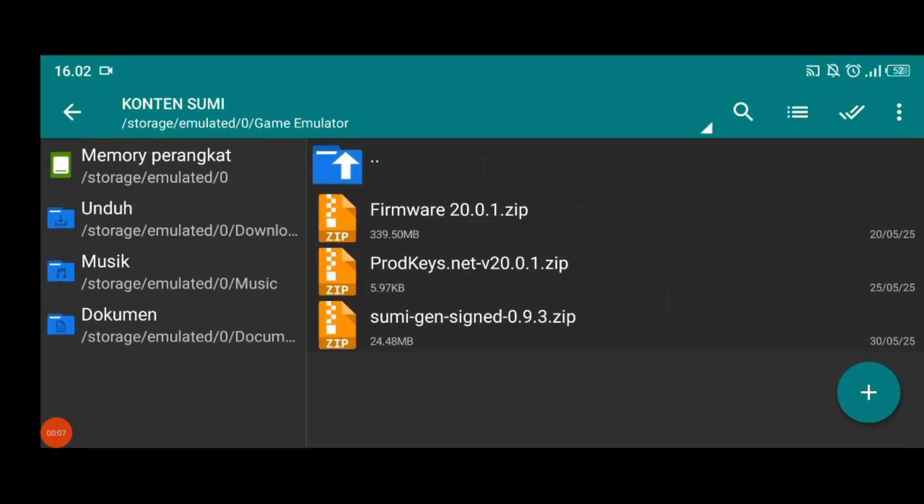Assalamualaikum semua, selamat datang kembali di Mugiman Channel teman-teman. Di video kali ini saya akan mencoba emulator baru, yaitu Zoom Emulator dengan update versi 0.9.3. Dan buat bahan-bahannya, buat kalian yang mau coba langsung aja ke pin komen di bawah ya teman-teman.